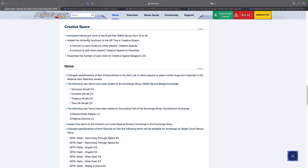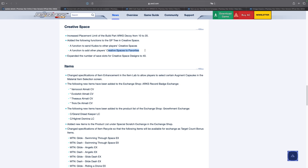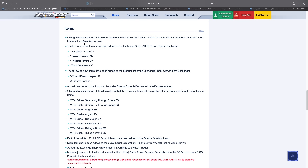For creative spaces, they have increased the placement limit of the Arks Decoy from 10 to 20 — a really big deal, as a lot of people were asking for more decoys. They've also added more functions to the Genesis Tree in creative spaces, you can add creative spaces to your favorites list, and they've increased the save slots for creative space designs to 40. This is all really good for those who use the creative spaces a lot.